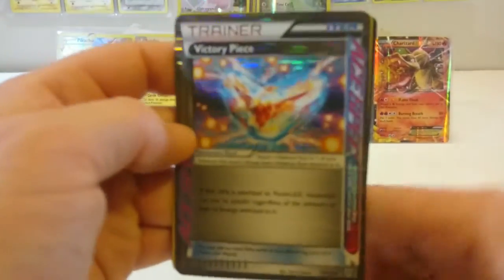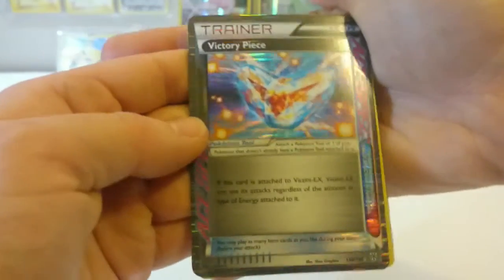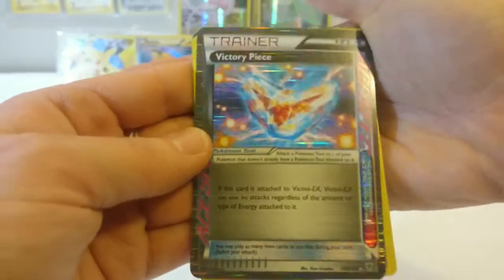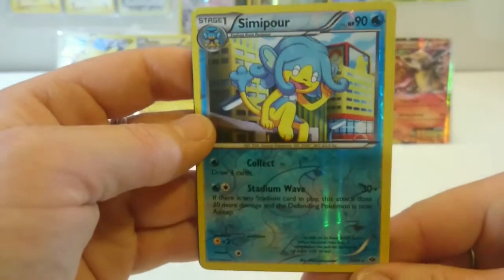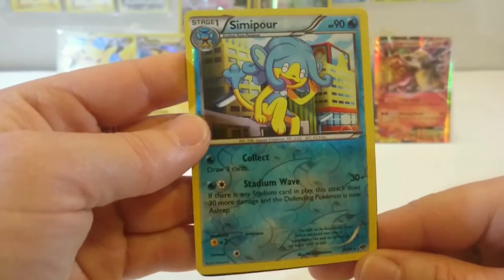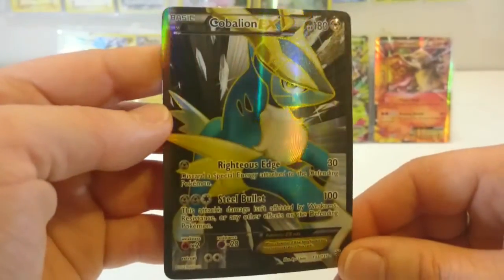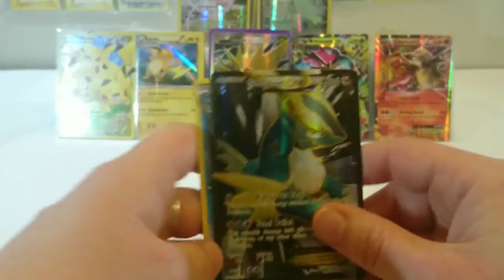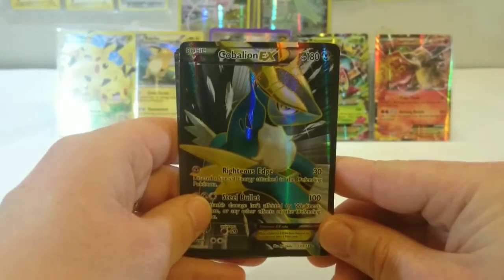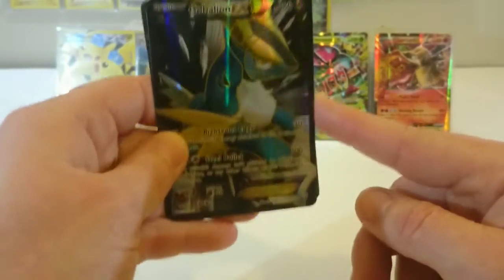Alright guys, so just to recap on my rare pieces: I got Victory Piece, which is a rare holo or reverse holo — I'm still not 100% sure about this one, but I love the colors on that, it was super cool. We got a Reverse Holo Simipour, which is another rare. And to kick it all off, we got a Cobalion EX Full Art and Textured. Awesome, awesome, awesome. Thank you for watching guys, I hope you enjoyed watching me open up these packs. We had some pretty cool promo cards that came with it, as well as this awesome EX Full Art Rare.